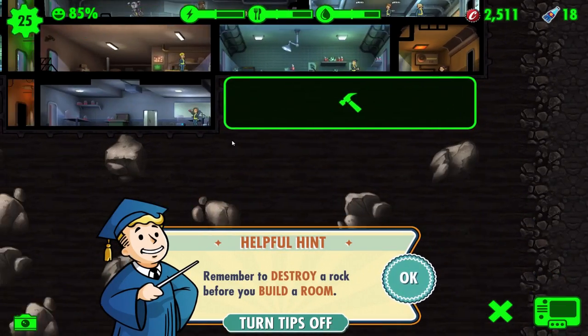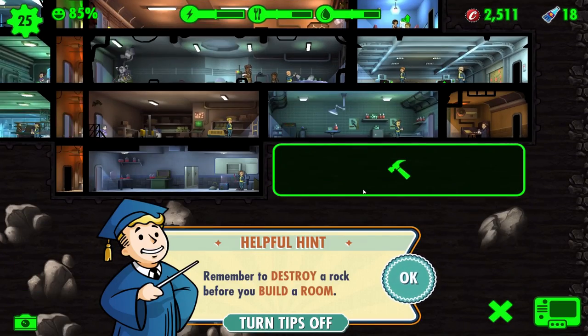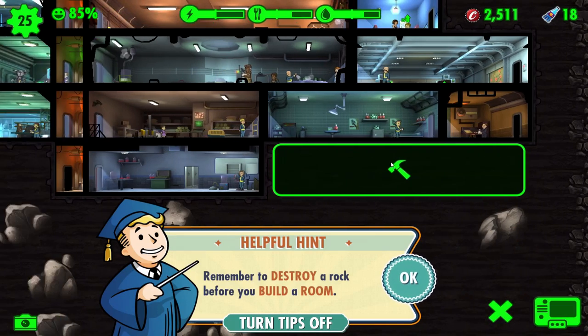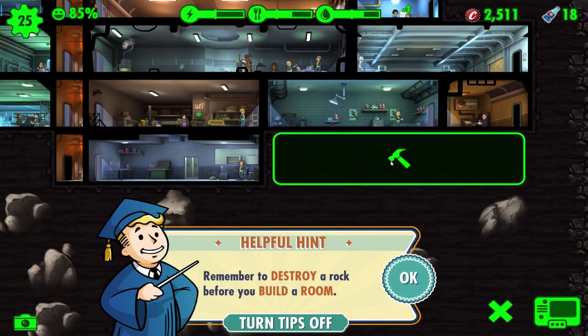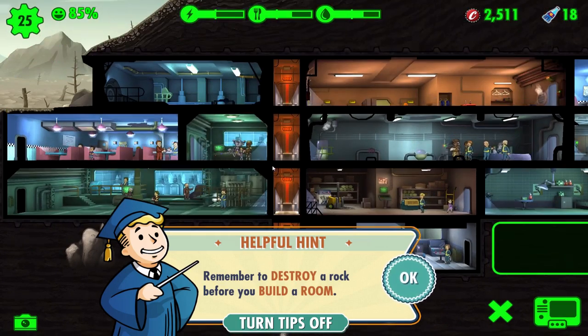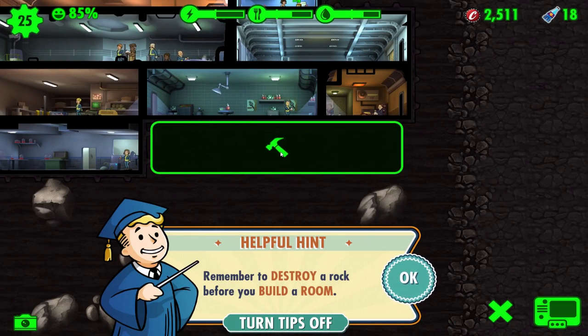Where can we build this thing? Perfect right here. I think that will buff out perfectly if we put it right there. I should probably use the elevator a bit better. We will try to future-proof our elevators, so before we build this, we're going to try to build an elevator.